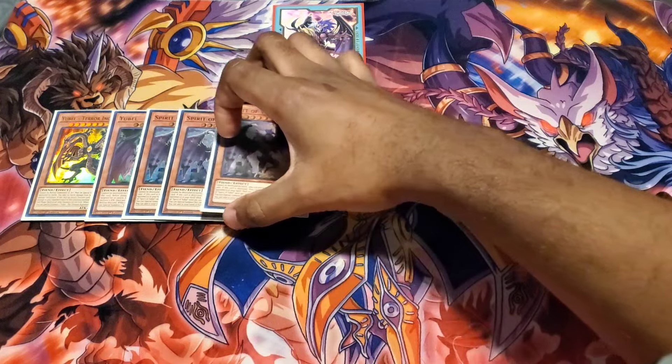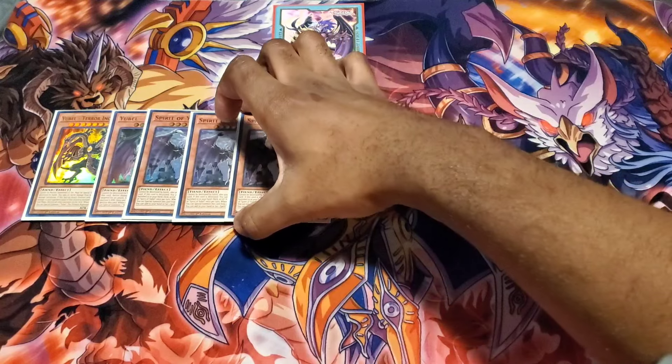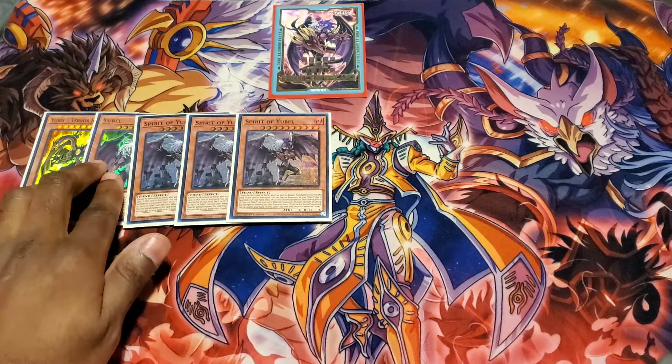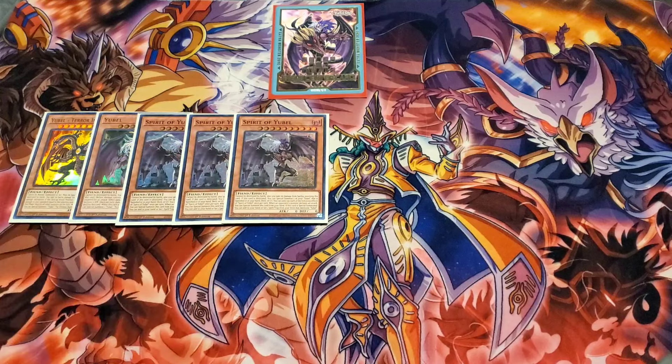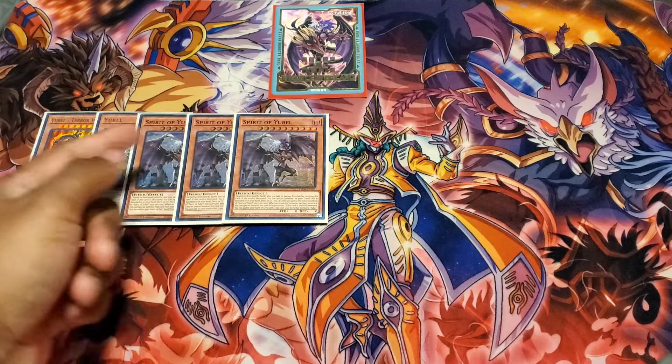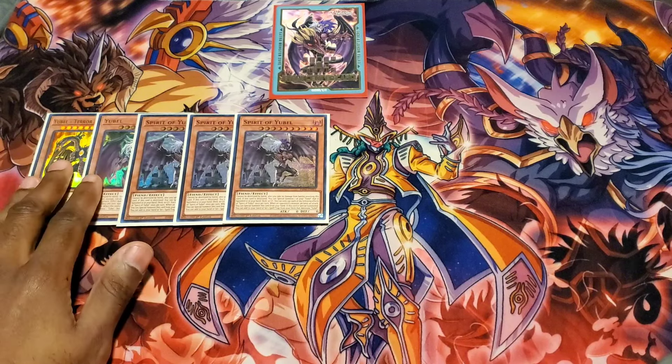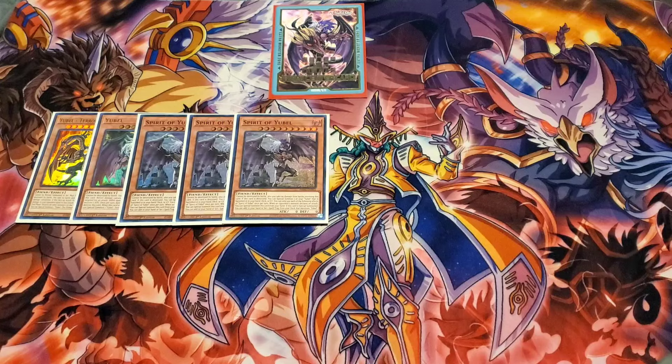Next up is your real ace card: Spirit of Ubell. When your opponent declares an attack, whether you control a monster or not, you can activate it from your hand to special summon it. Upon being special summoned, it can add or set to your field one spell or trap card that specifically mentions Ubell. Even if your opponent uses Droll, this gets around it. Should it be destroyed, like the original Ubell, it'll summon out Ubell from your hand, deck, grave, or banishment — so D-Shifter also doesn't affect this deck much.